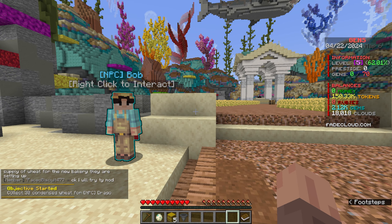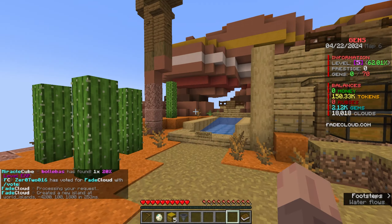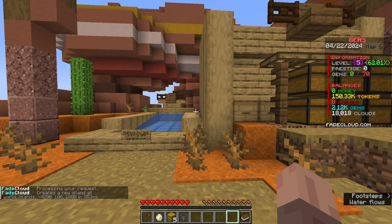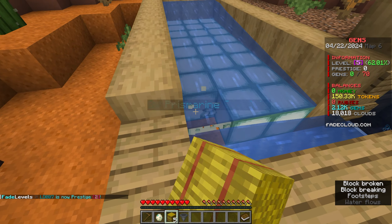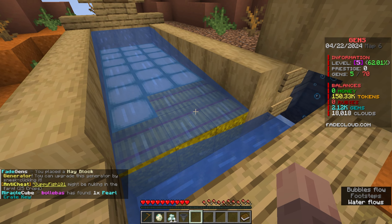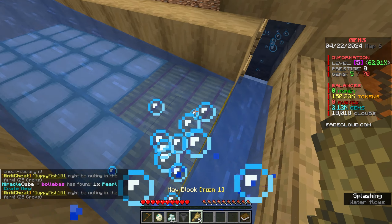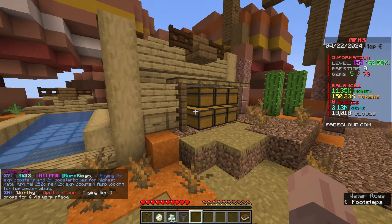The next thing he wants me to do is give him 30 condensed wheat, but I'll get to that later. Let's start off by creating our island. This time I'm going to do the Western world - it's just a different theme island but it is pretty cool. There's a pre-made generator farm and you can throw down your wheat gens. Every few seconds they generate items that we can sell and get money and EXP to level up. I'll just type slash sell there, and that gained me over 6,000 money.